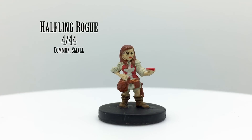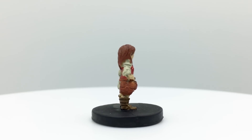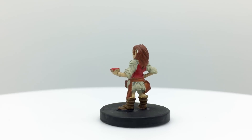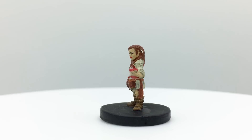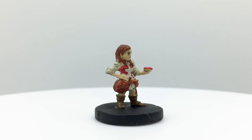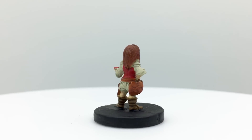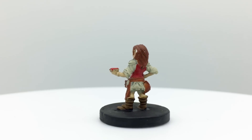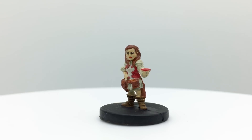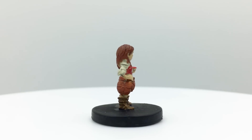The Halfling Rogue is the first of the NPC or player character minis in this set. Most Icons of the Realms sets have these — minis representing playable and typically good-aligned races with a class that can be used for characters your party meets or as a player avatar. Halflings are generally friendly and enjoy traveling and meeting new people, though some may spend their entire lives in a rural village. With a bonus to dexterity they make good rogues, though this mini doesn't appear to be wielding weapons or doing anything particularly rogue-like, though she may be holding a stone for a sling. Both Halfling and Rogue are core options in D&D.